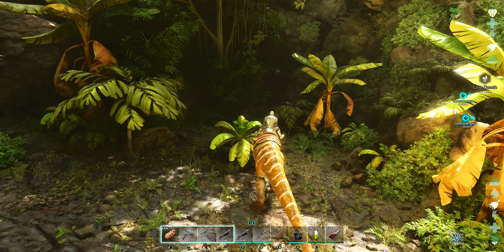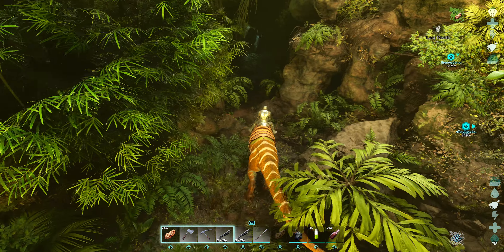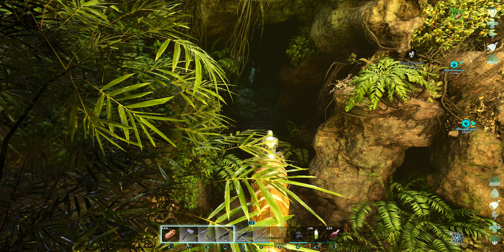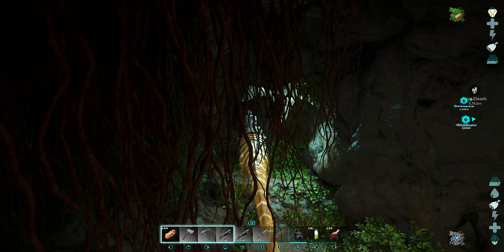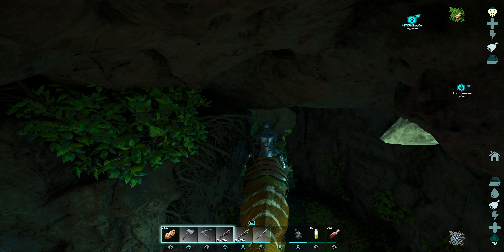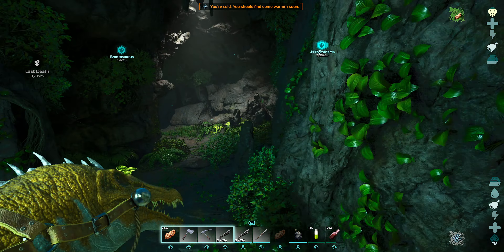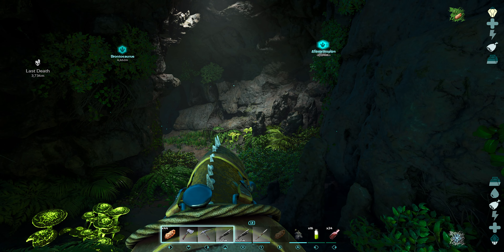We've already got the Artifact of the Hunter, Artifact of the Massive, and some other artifact. This one I'm not too sure which one it is, but all I know is that we need it for the boss fight. It's a little tight in here. Once we've got this one we should be able to do the Broodmother fight - I just need to get a couple more rexes.